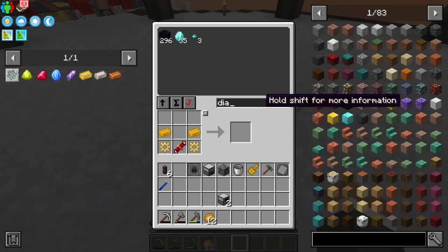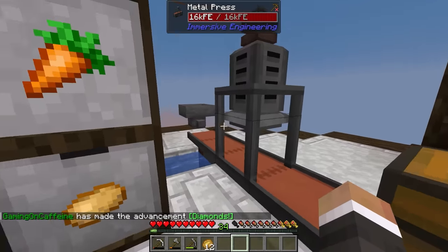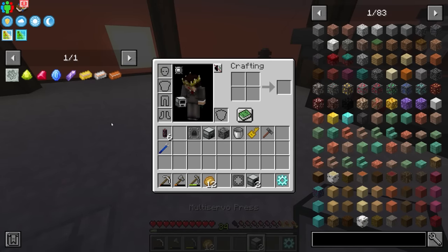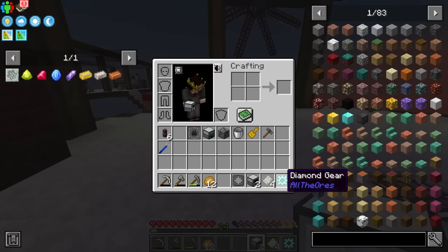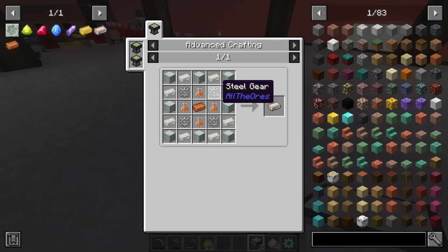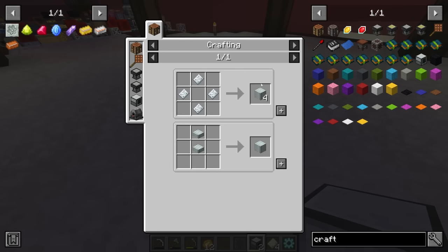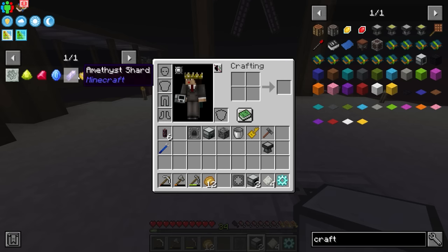One of these requires a gear working die, which requires a diamond gear - we'll run four diamonds through the metal press and also need four invar plates. Let's do the diamonds first to get the diamond gear, then swap to the plate mold for the invar plates. The multi-server press by default can only make plates - putting in the gear working die changes it to only make gears. We'll use it to make steel gears and aluminum plates, then use an auto crafting table to automate aluminum plates into aluminum sheet metal.